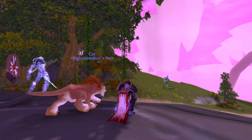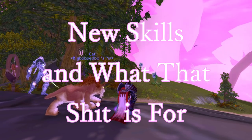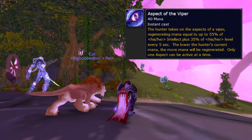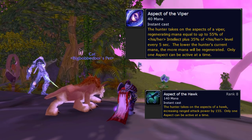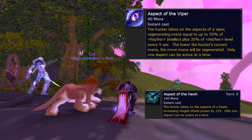New skills: Aspect of the Viper gives us back mana - pretty simple. For leveling and soloing it's excellent and really helps with sustain. But for raids we really don't want to use it; we want to stay in Aspect of the Hawk as much as possible, especially if specced for Imp Hawk. If we're not in Hawk when specced for it, we're basically wasting five talent points. Only go into Viper during raids if you're on track to go OOM or there's downtime.